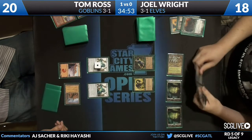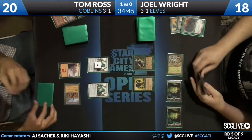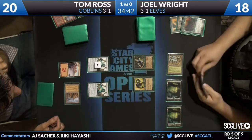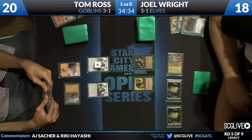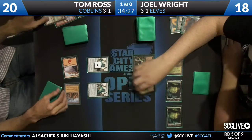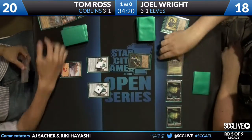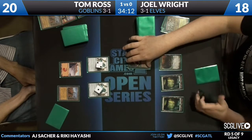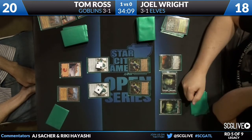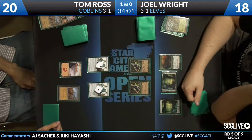He looks like he's kind of breaking off — has a couple of Cradles and other lands in hand. It looked like he made a hand gesture passing. Tom Ross Tar Fires the Wirewood Symbiote at end step. Joel Wright's frustration at fizzling two games in a row got to him and he made a major misstep there. He could have continued the chain — the top card is indeed a creature. He theoretically could have continued, casting another Quirion Ranger with the Dryad Arbor available.